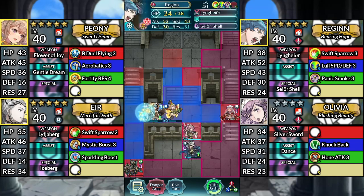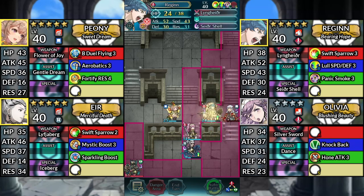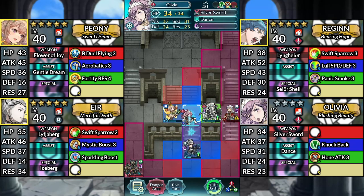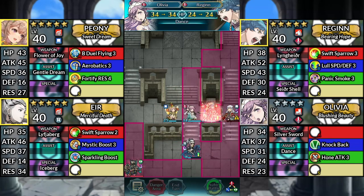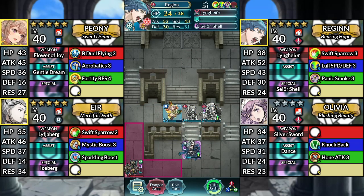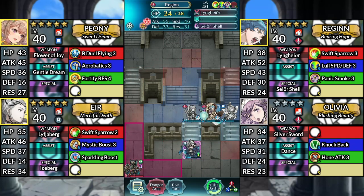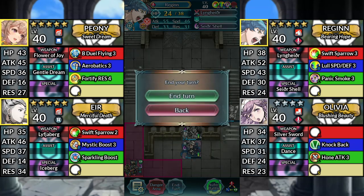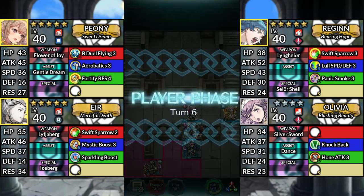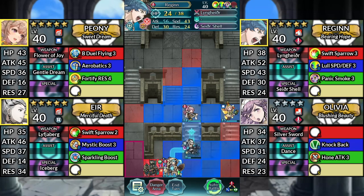Turn 5, move Regan to the right and attack Micaiah. Move Olivia up 1 space and dance Regan. Then have Regan finish off Micaiah. Move Peony to the right of Regan and dance Regan. Then move Regan below Olivia. Afterwards, end your turn. Finally, for turn 6, move Regan down to the left and attack the Axe Knight.